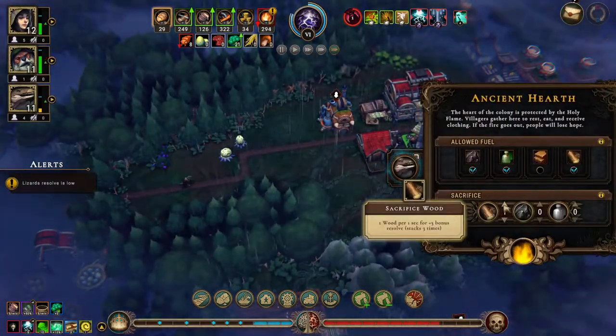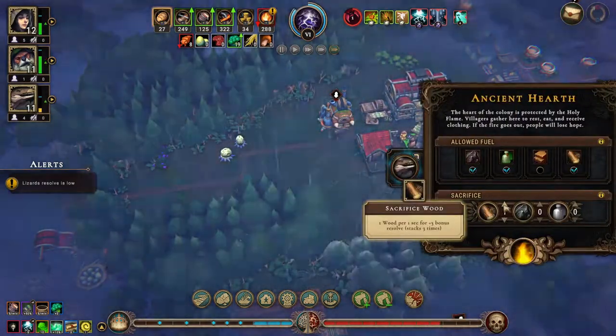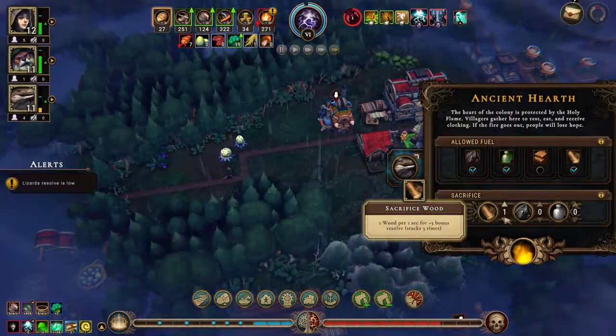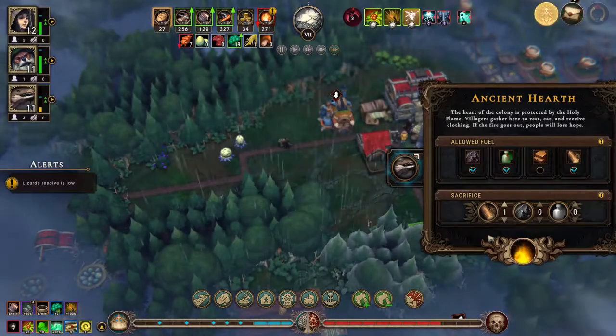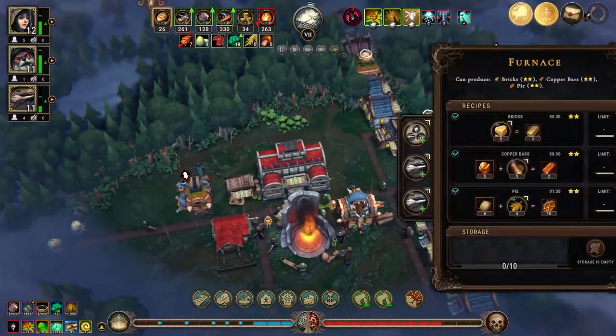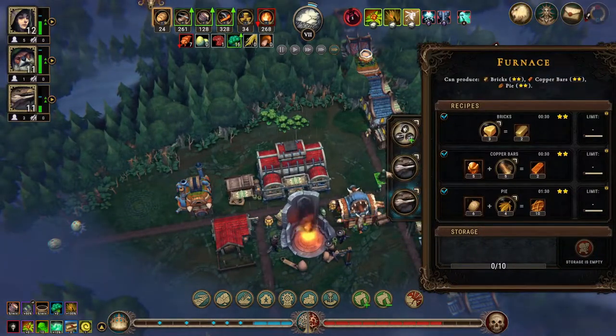I'm going to need to do a little bit of sacrificing — just a tad — and that should stop sacrificing. All right, furnace: lizard, lizard, lizard.